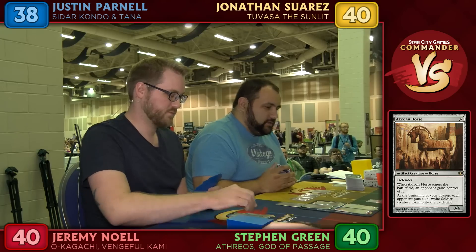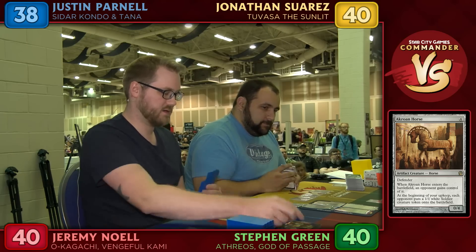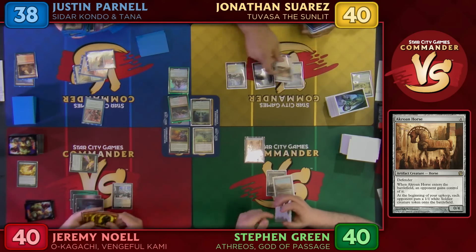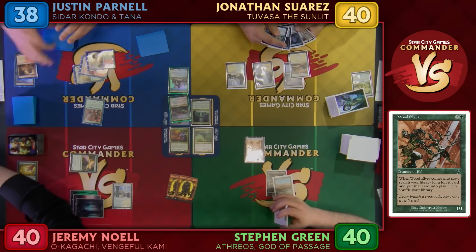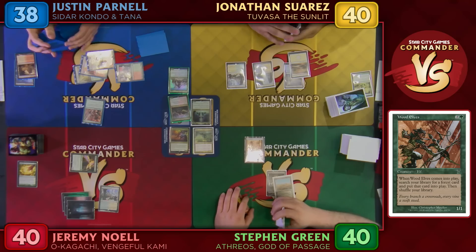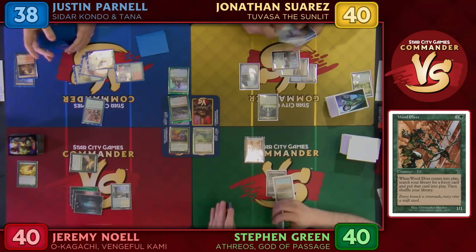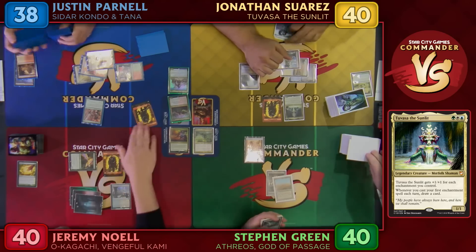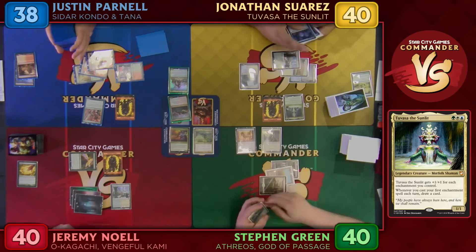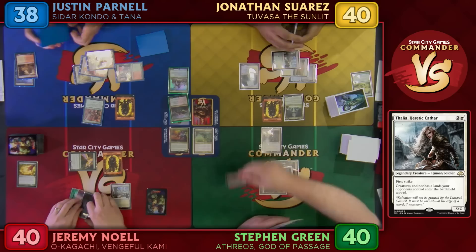Steven gets some soldier tokens and plays Wood Elves, getting a land — a Commander all-star. John plays two Vasa. Jeremy plays Thalia, Heretic Cathar, making sure to play all non-basics first. John draws for the turn and plays a planeswalker that everyone knows. Thalia's effect causes non-basic lands and creatures to enter tapped.